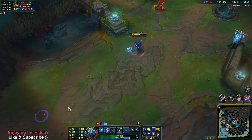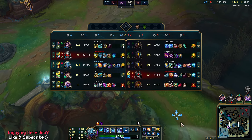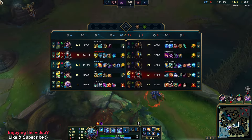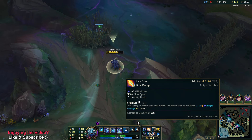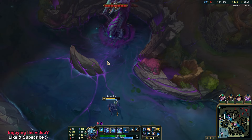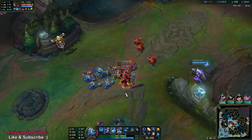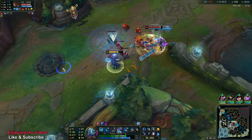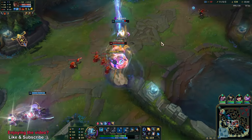An Hourglass counters Fizz. He's also extra tanky with that Rod of Ages. That's why I really like going Lich Bane with Storm Surge.